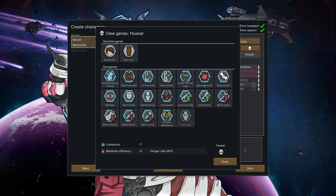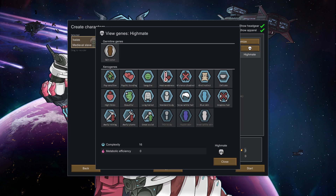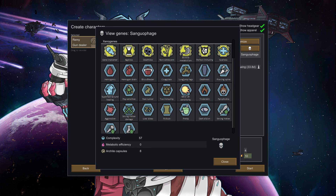If hussars do not consume gojuice at least once per year, they die. Highmates are pacifistic socialite xenohumans who are beautiful, happy, kind, and great at social tasks. They can psychically bond with people, meaning they'll always succeed at romance. They can never fight, don't tolerate heat well, and aren't great at mining or farming. Sanguiphages are xenohuman vampires. They're incredibly powerful, never age or get sick, and are nearly immortal, but very weak to fire and sunlight. They're a lot more complex than the other xenohuman types, and I'll be covering the details of sanguiphages in a separate tutorial.